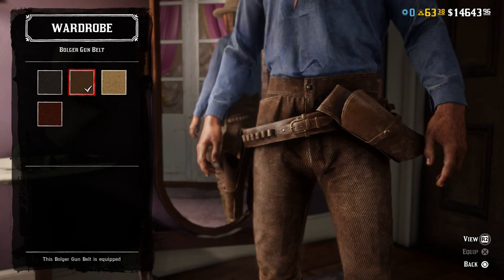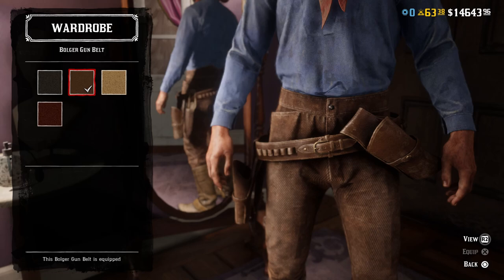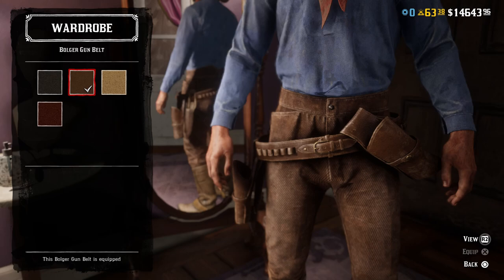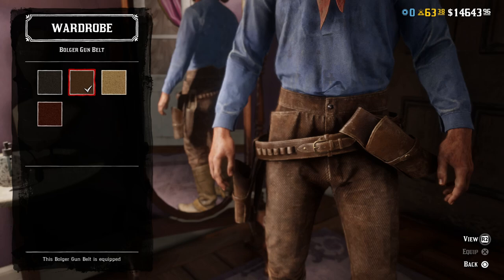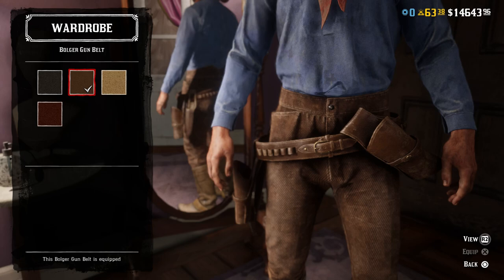For the gun belt, I went with a medium brown variant of the Bulger gun belt, and the same for the offhand holster. In the movie his gun belt is a clean, lighter brownish leather with maybe a tint of red — very clean and uniform, not worn down. That's why I went with this matching set. For the belt buckle, I didn't add one on top. The one in the movie is a brass square belt buckle where the belt goes through it like a standard regular buckle, not Western style, and there wasn't really anything that matched it, so I just kept the stock belt buckle for this gun belt.